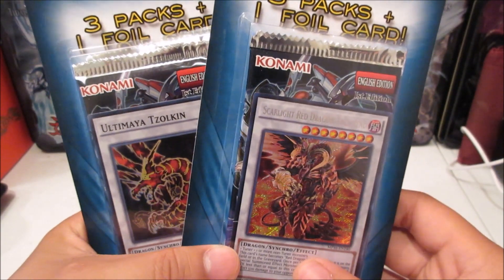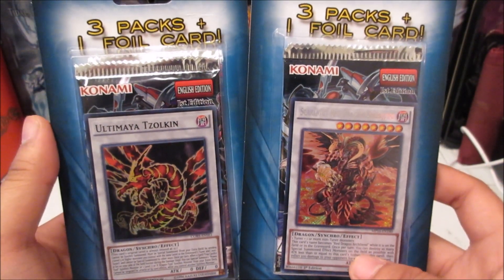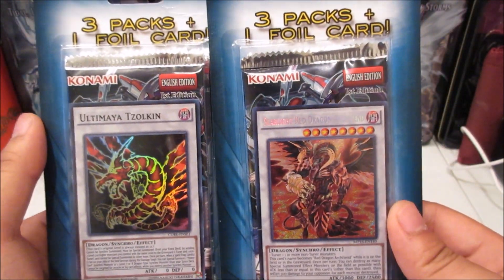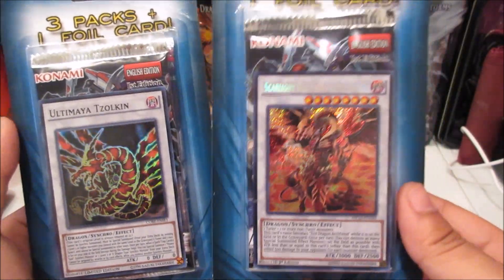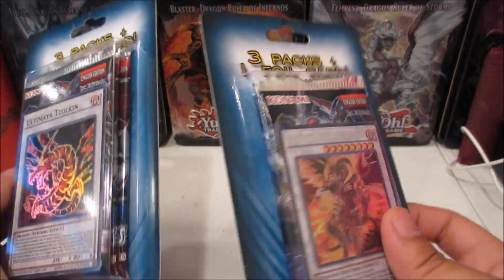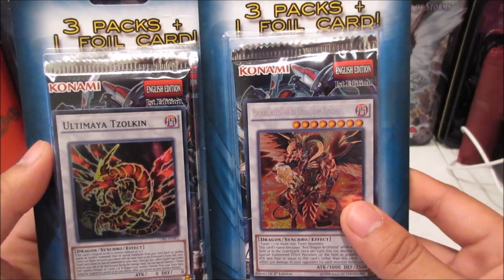Hey there guys, welcome back, it's Arrow Dragon! Today I went back to Target and found more of the three-packs-and-one-foil-card sets. Look what I found — one with Ultima Azouken as the promo, and one with Scarlight Red Dragon Archfiend from the mega packs. Like, this guy is in one of these as a bonus foil? I don't really know what they were thinking, but hey, I'll take it!